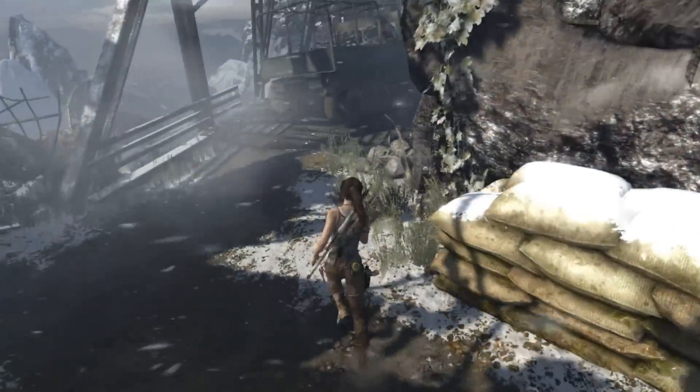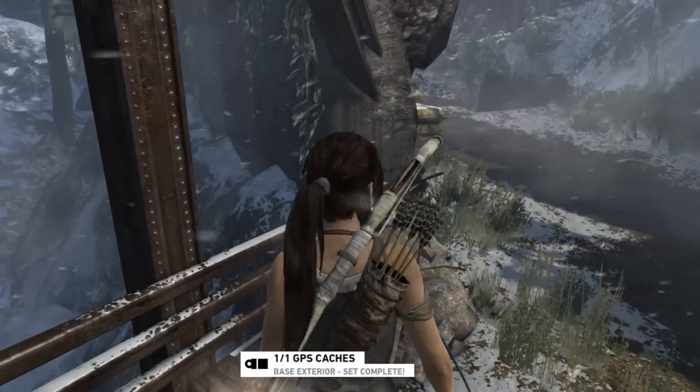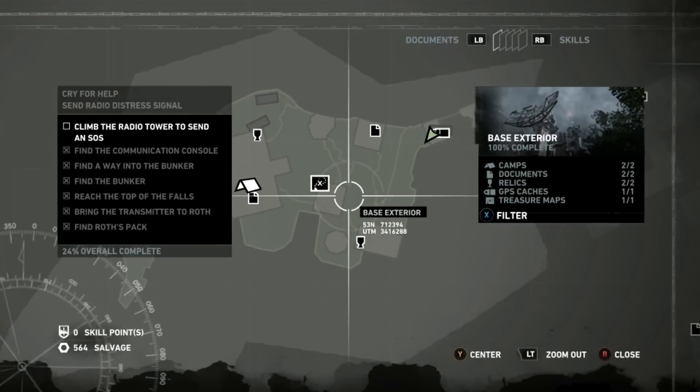Head back here and just after you've crossed the bridge — which is right at the beginning — have a look behind this truck and that is your GPS cache for the level. That's all the collectibles: two documents, two relics, a GPS cache, and a treasure map.